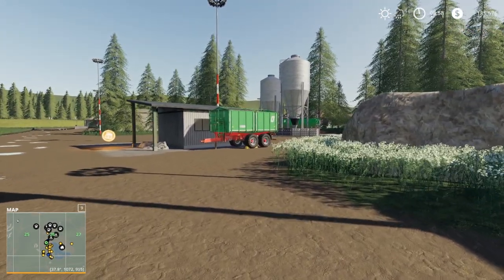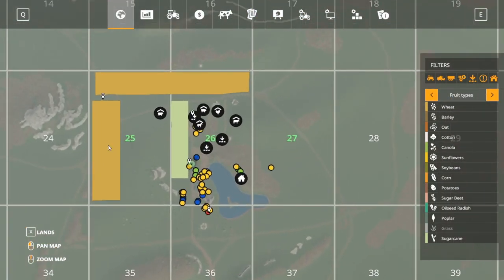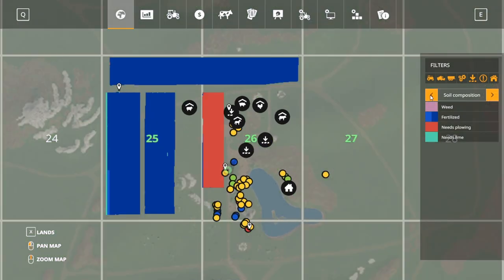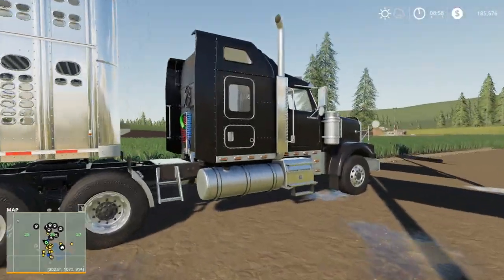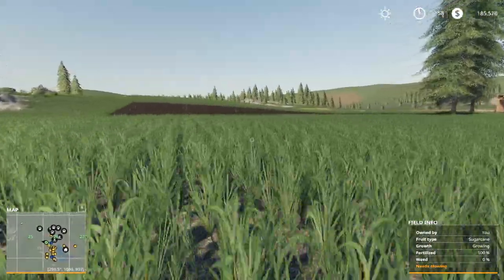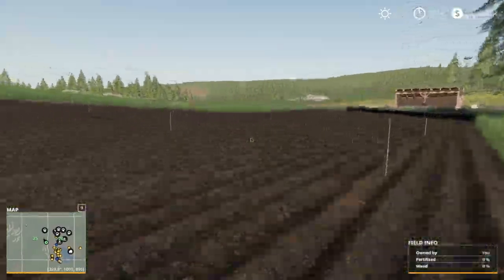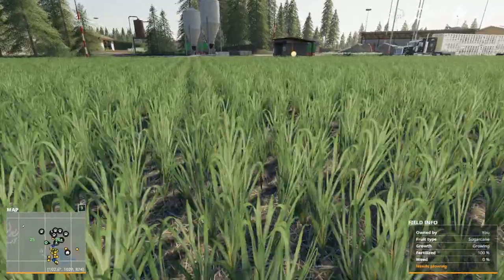We have wheat growing in these two fields, obviously our grasses in that field which are going to be ready to harvest soon. The wheat's going to be ready pretty soon too. We have sugarcane growing here, and we use this field for trees — we have 40 trees over there that we just finished planting at the end of episode 48.